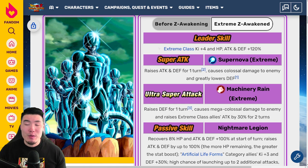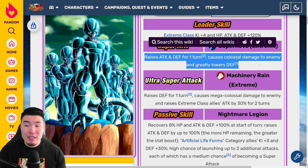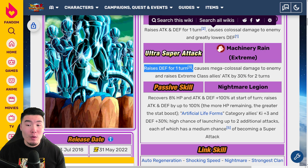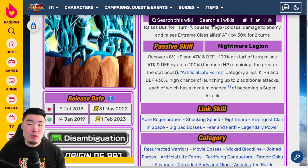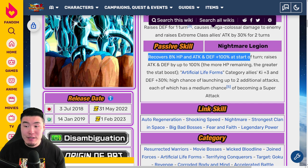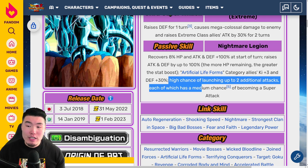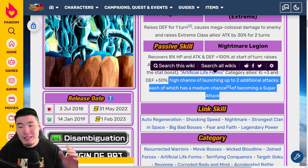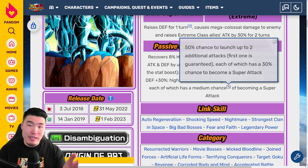With the Extreme Z Awakening, the new leader skill is Extreme Class key plus 4, HP, Attack and Defense plus 120%. 12 key super raises Attack and Defense for one turn, causes Colossal Damage, and greatly lowers defense. 18 key super raises Defense for one turn, causes Mega Colossal Damage, and raises Extreme Class allies Attack by 30% for two turns. And passive is: Recovers 8% HP, and Attack and Defense plus 100% at the start of turn. Raises Attack and Defense by up to 100% — the more HP remaining, the greater the stats boost. Artificial Lifeforms category allies get Ki plus 3 and Defense plus 30%, high chance of launching up to two additional attacks, each of which has a medium chance of becoming a super attack.